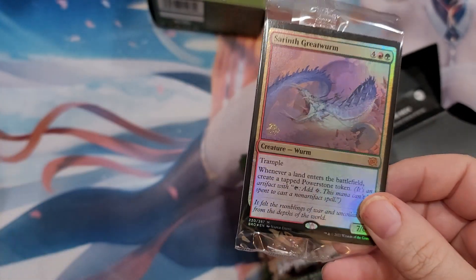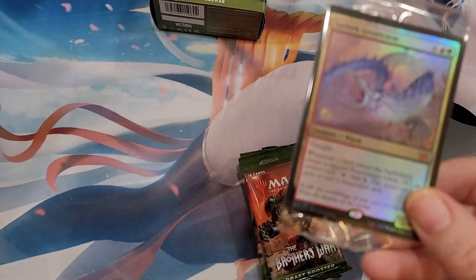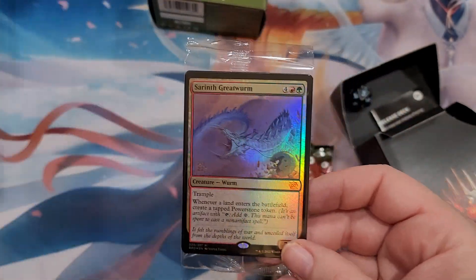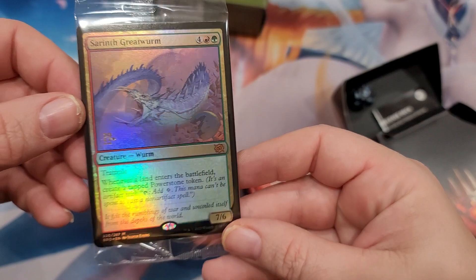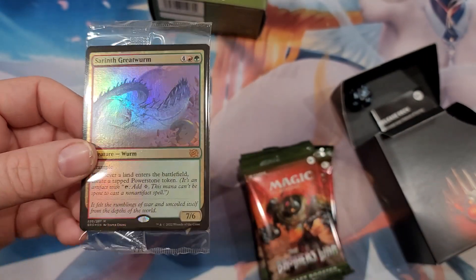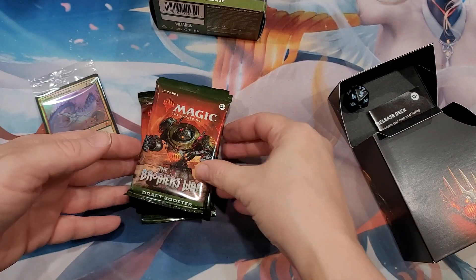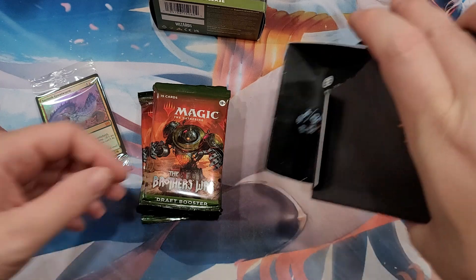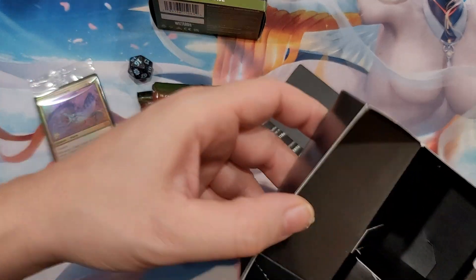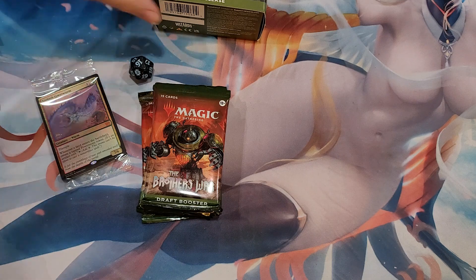Kind of funny - I was just working on my Omnath deck and I literally just had this one. So ironically this great worm here can maybe go in there. It does cost six, which is a bit high, but there's a lot of ramp in the deck so maybe it could be a thing. We got some draft boosters, some dice - I got the little one, that's lame. I got the big one only in the bundle.